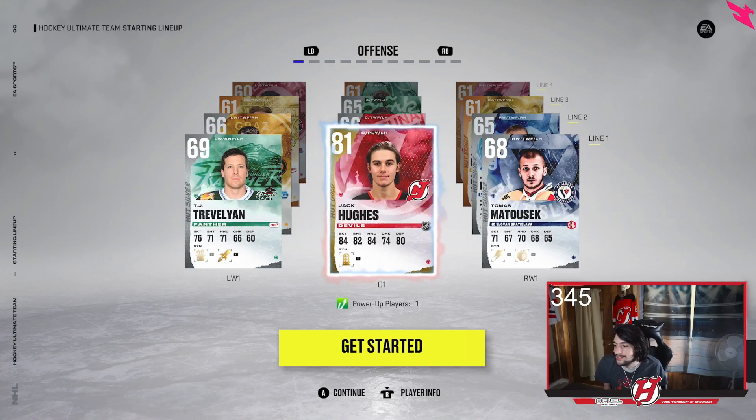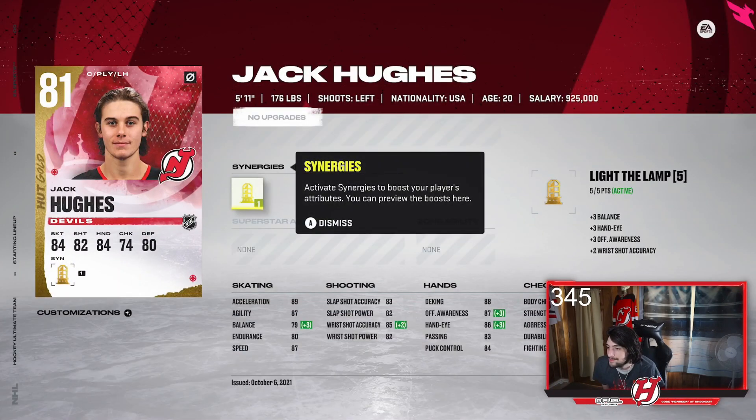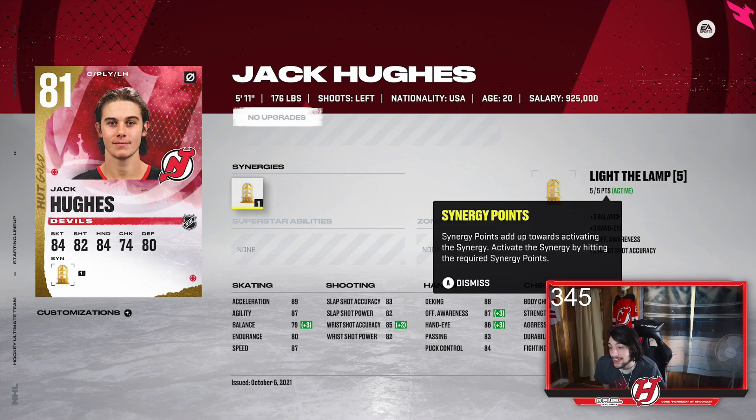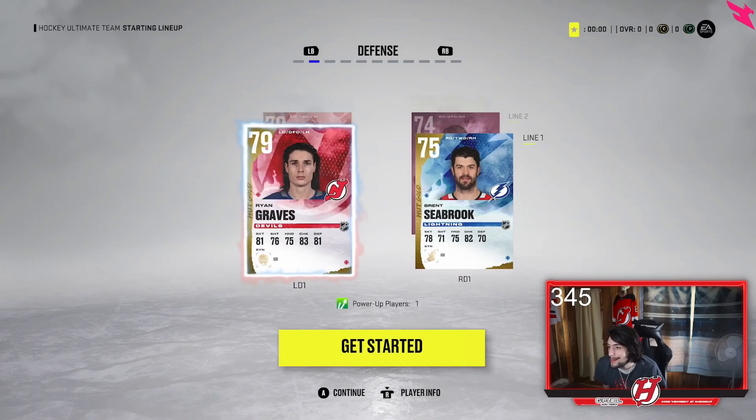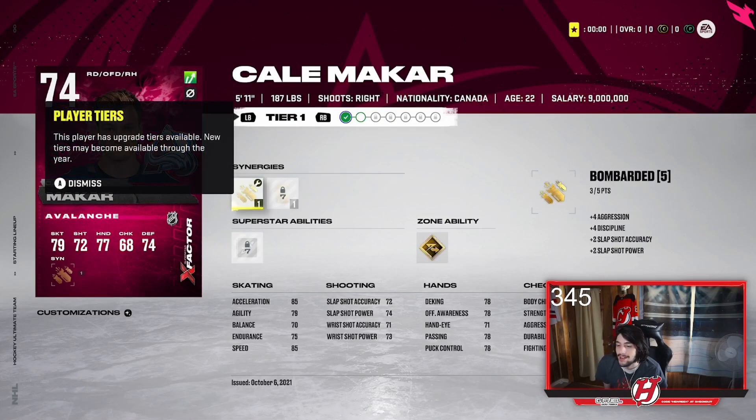That's the lineup so far — it's not bad actually. Jack Hughes is there, 87 speed, I can definitely use this card for a little bit. But the Makar — that's what I like to see right there. There's player tiers so I can upgrade him.